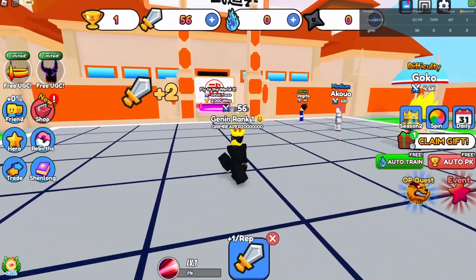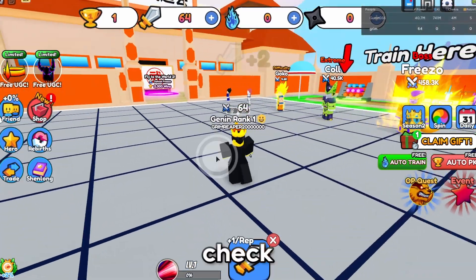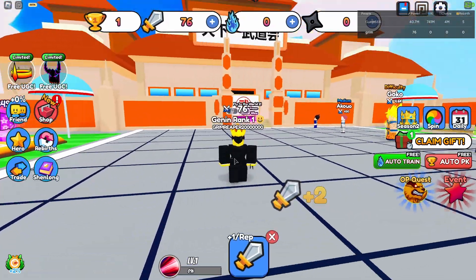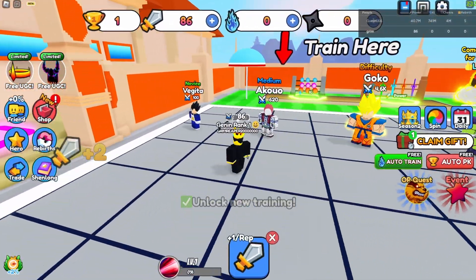You can just turn the auto training on and it'll swing your sword automatically, so you can probably just AFK. Just make sure to check in every 20 minutes or so so you don't disconnect from the game.